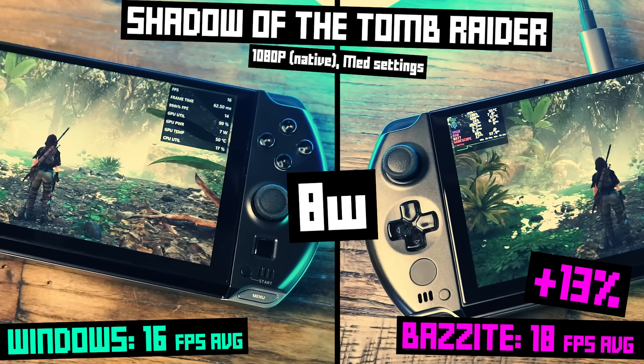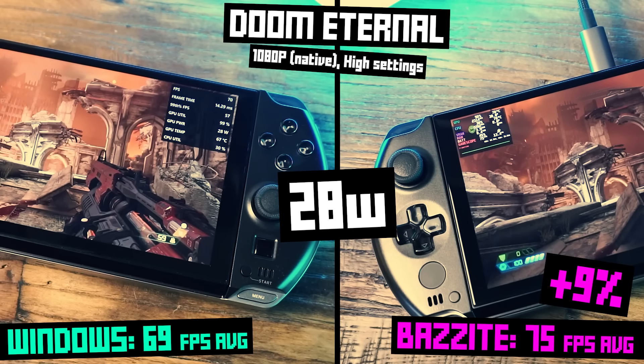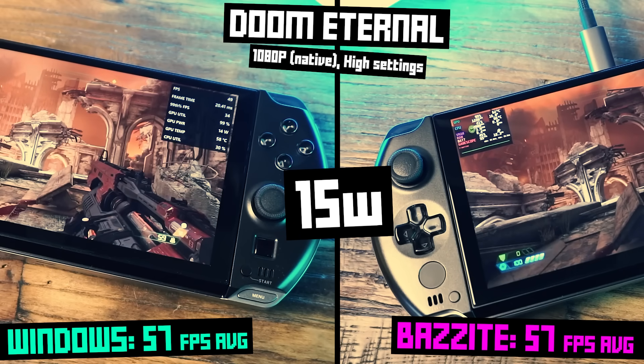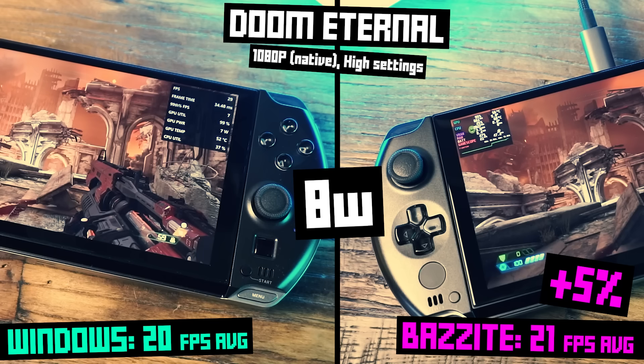If Laura's climbing cliffs and fighting off jaguars in your benchmark dreams, she definitely prefers Linux here. Doom Eternal at high settings gives us another clear look at how Bazzite edges out Windows, especially at higher power. At 28 watts, Bazzite delivers 75 FPS compared to Windows' 69, which is about a 9% gain. Not massive, but it's definitely noticeable in a fast-paced shooter like this. At 15 watt TDP, we actually got the same 57 FPS on both. And at 8 watts, there's almost no difference — neither is playable at 8 watts with 1080p high settings.